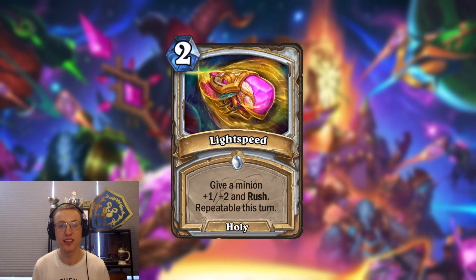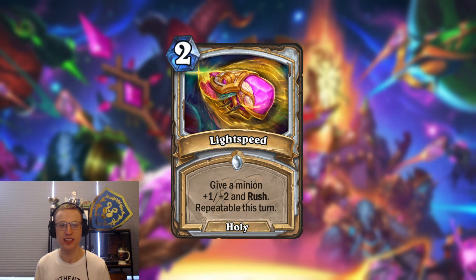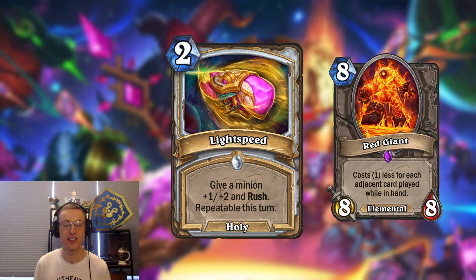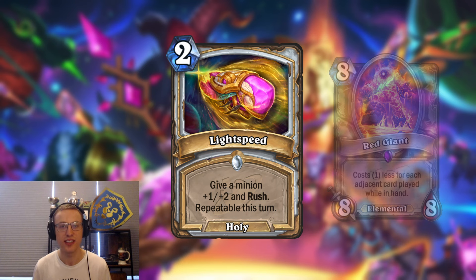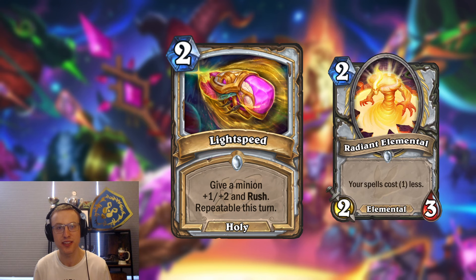What this card can also do is proc the adjacent mechanic in your hand multiple times — for example with the previous card Orbital Halo or with another new card, the Red Giant. If these are next to each other you can discount the Red Giant multiple times and then play the Red Giant and give it rush as well. For wild players worried about its interaction with Radiant Elemental, I asked Blizzard about it and you don't have to worry.